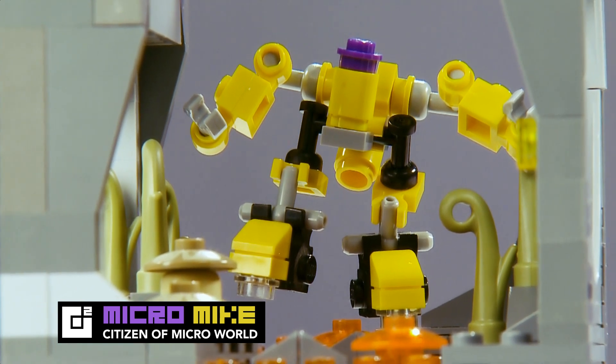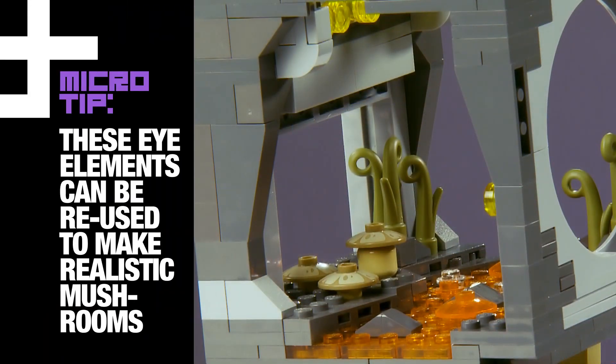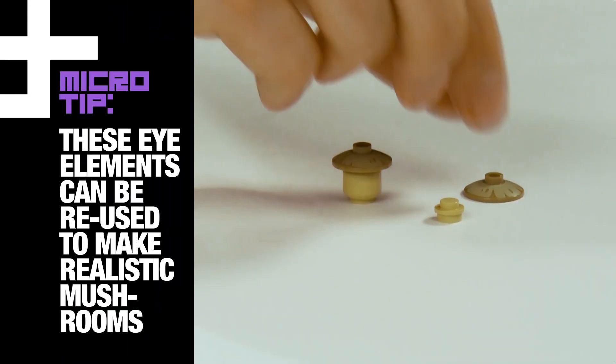It looks like the lava has led him into a strange environment where he finds nature-like elements growing out of the surface. I use details like giant vines and these tiny mushrooms made from eye elements.